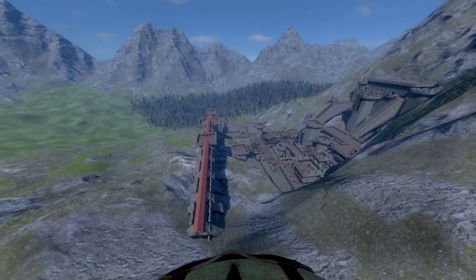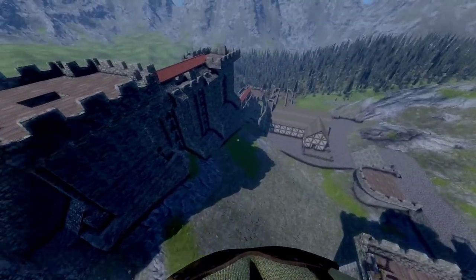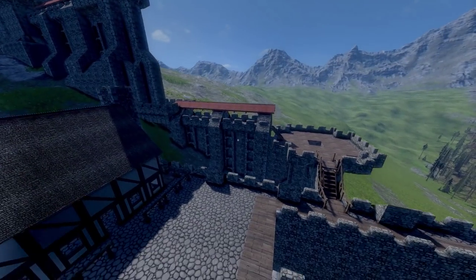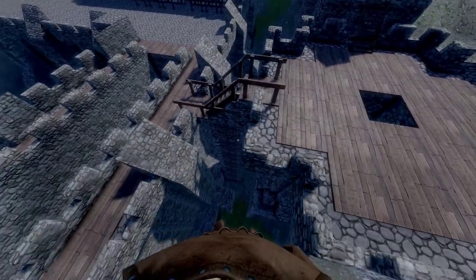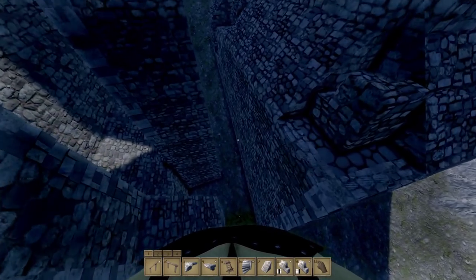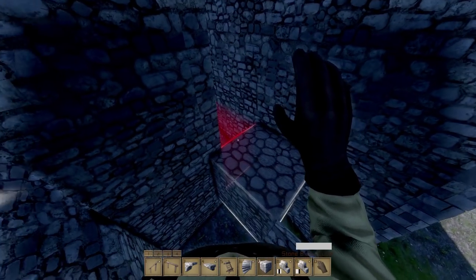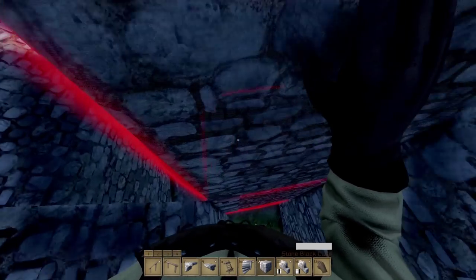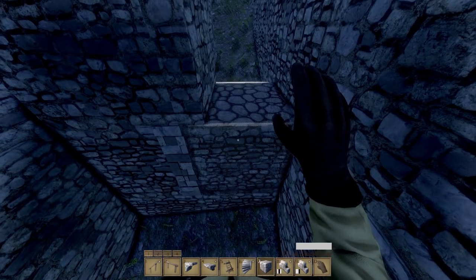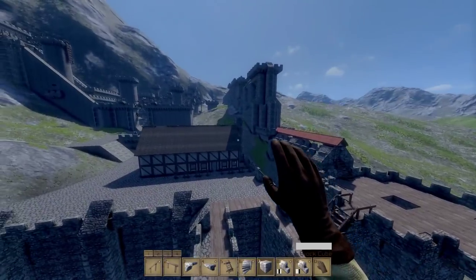It's basically just an extra line of defense. I was also messing around with the idea of using this wall design because it does look a lot better than just using a plain old wall. This fort is just getting more and more defensive, all the way down here. You could sneak through that way and make your way up there, so I could probably block that up a bit - there we go, that'll be okay.